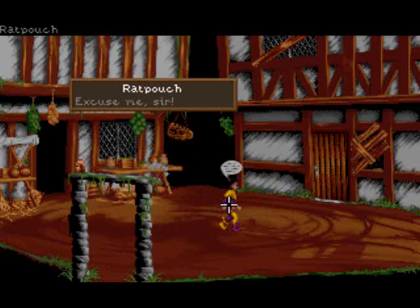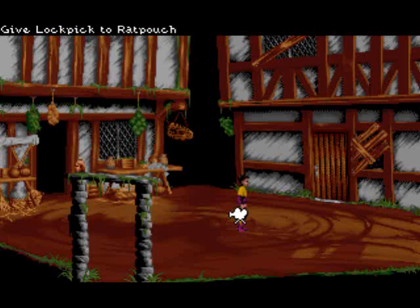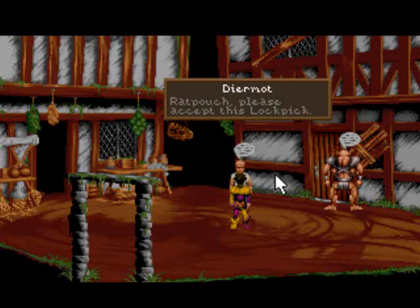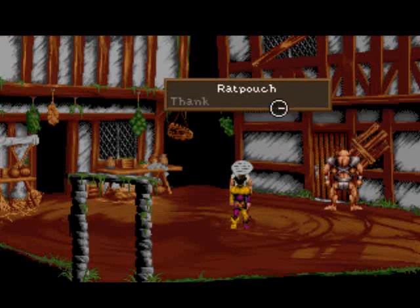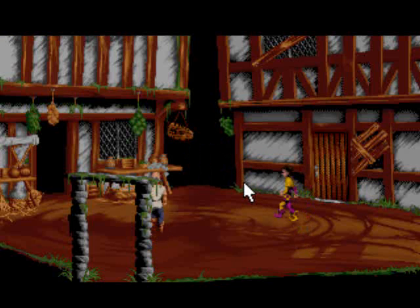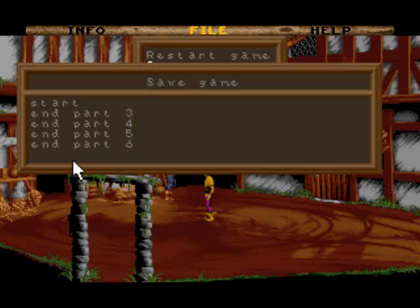Ratty, stay here. I should give him the lockpick. Oh, there's a squirrel. So we rather wait until he's gone. And I would like to save my game here, because if anything fails, we don't have to start all over again.